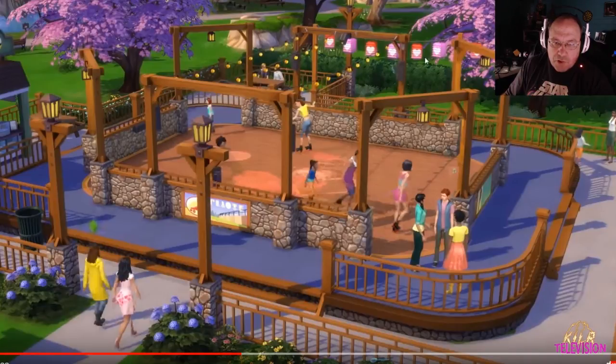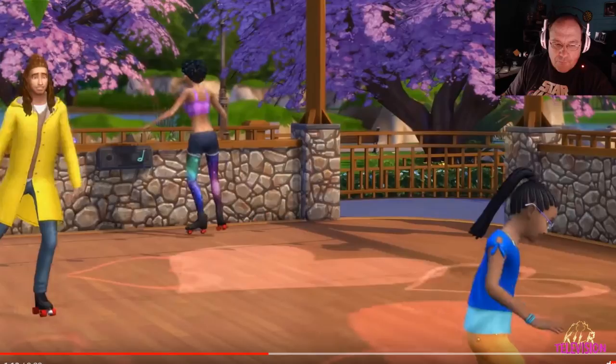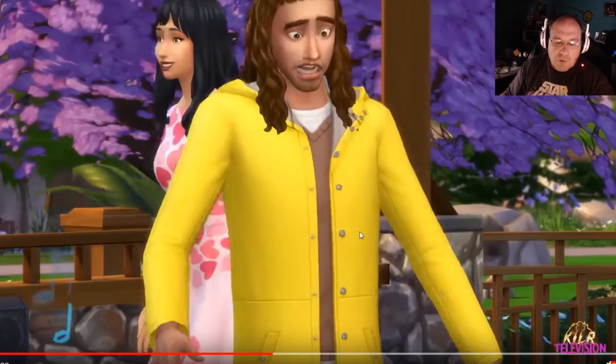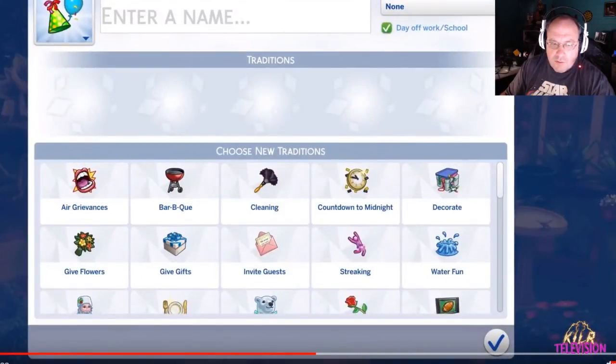This is the one during springtime. You got your music, there's the guy with the raincoat. Do you think they're going to have rollerblades or just roller skates? It's not an open world, so I guess it doesn't matter, but wouldn't it be cool if you could roller skate across town instead of just inside of a rink? Skateboards — did Sims 3 have skateboards? Or was it just motorcycles? Probably just motorcycles. Cowplant — but I think that was already brought back into Sims 4.